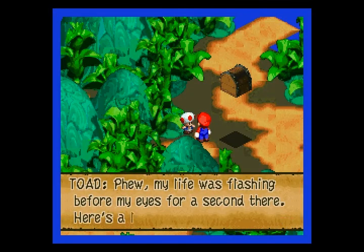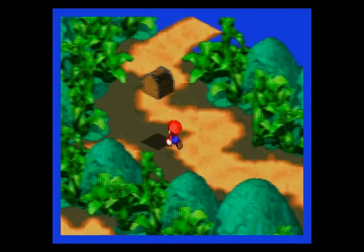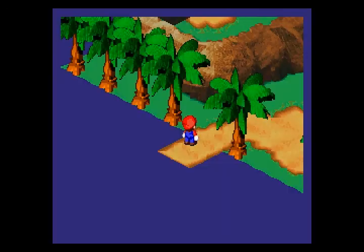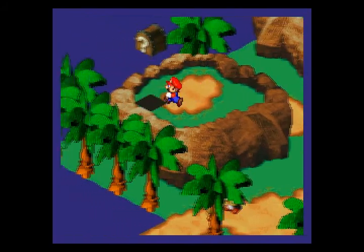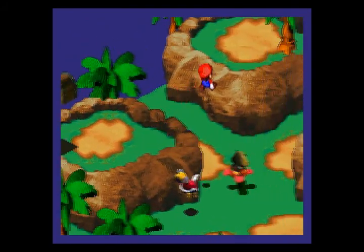You save the Toad and he gives us a Honey Syrup, which is an item that restores your flower points. In this game you don't have magic — you have flower points. Which makes sense, since you get superpowers from fire flowers and whatnot. And you don't have to encounter him, you can just jump on the very edge of that. I think we got a flower from there.